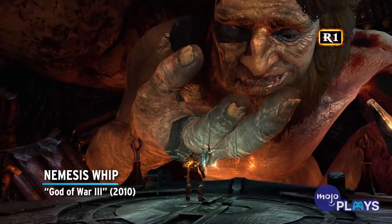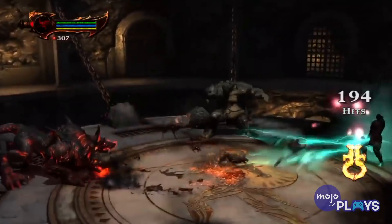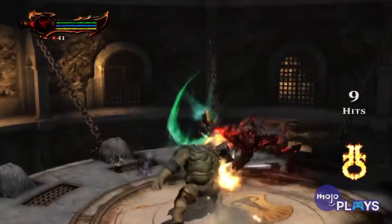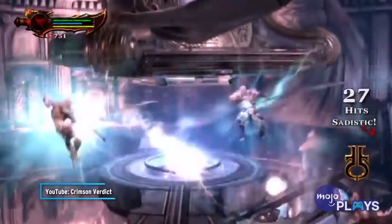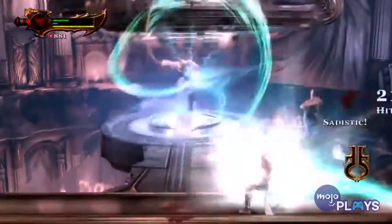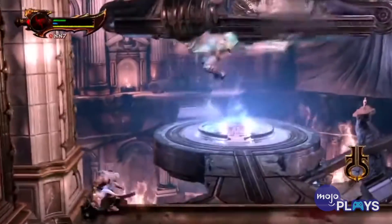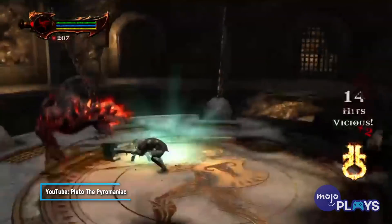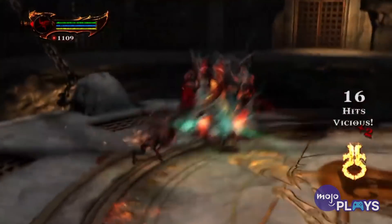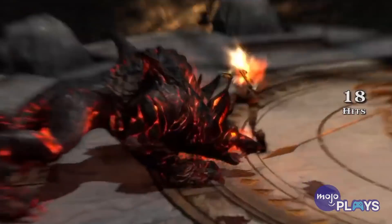Nemesis Whip – God of War 3. Another variation of blade-based attacks, the Nemesis Whip comprises a pair of daggers that generate significant amounts of electricity. This weapon is nowhere near as strong as many others, but the Nemesis Whip is supposed to spark a sense of creativity in players. The true use of the weapon is to engage in combo moves due to the extreme levels of speed it offers. That makes it a highly favorable option against quick and agile enemies, with the blade's range and speed providing a useful combination in combat. Launching enemies in mid-air and kick-starting attacks with variations in impact is the way to go with the Nemesis Whip, and watching a successful execution is a thing of beauty.